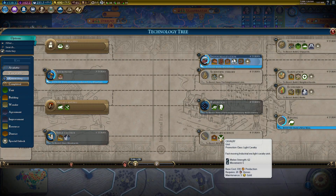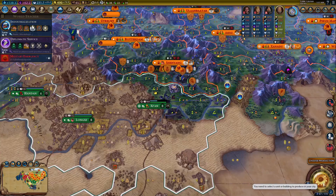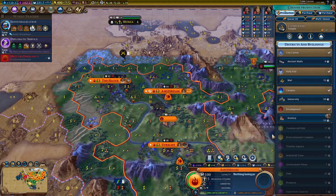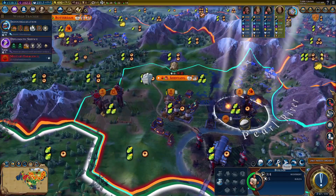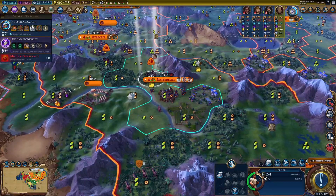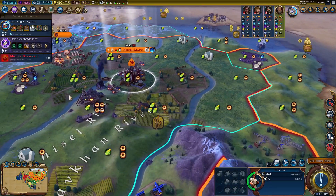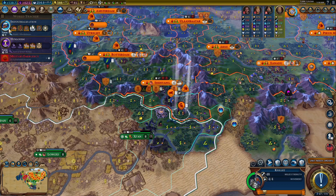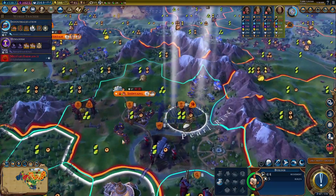We're going to need cavalry and coursers. Let's get Industrialization into cavalry and coursers — that's the only thing we can do. If we had two bombards we would have taken the city. Let's get a keshig just for the era score, and here in Amsterdam continue on the university. Let's get some luxuries to help out with growth, and over here this builder can repair some of these tiles.